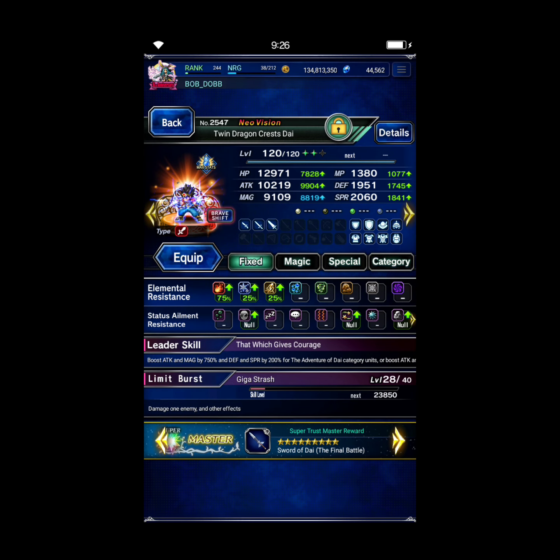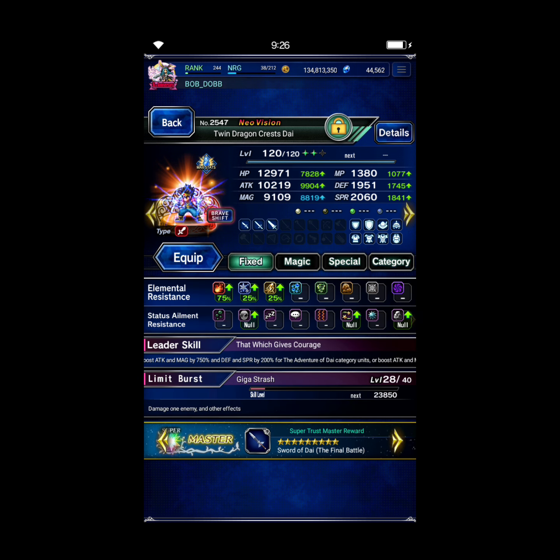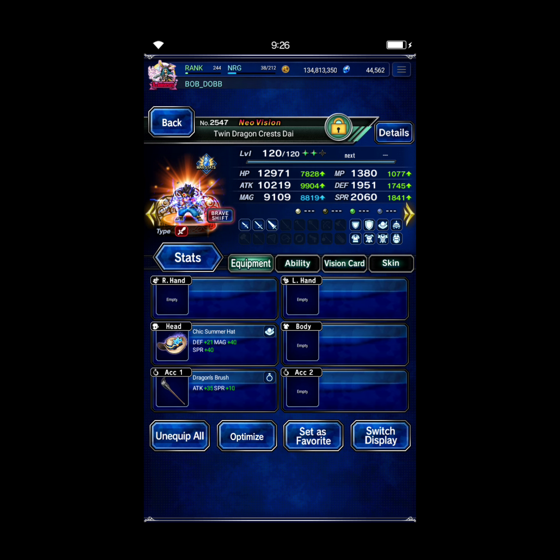Dai in base form — he does have enough Fire Resist, it's fine. We just need 20% or better for the first couple turns, and he's shifting on turn 3 where we need the higher Fire Resist. I haven't leveled up my LB all the way, so I just have some Preemptive LB fill so I can get that on turn 1. If you have his LB leveled up to 40, then you shouldn't need that.